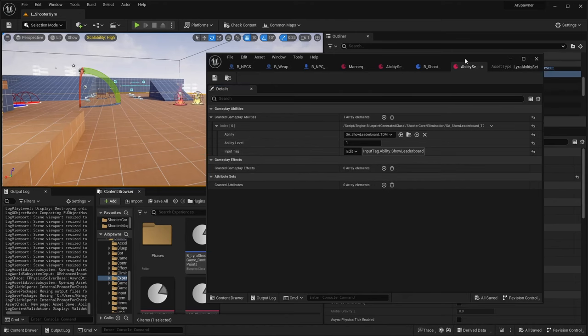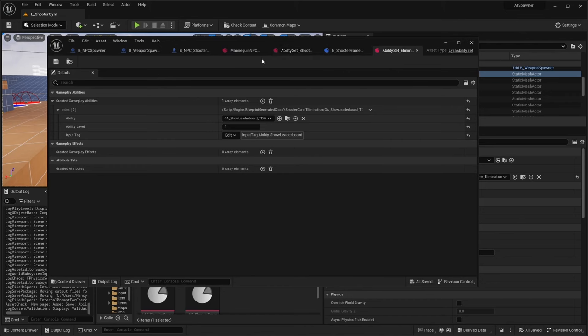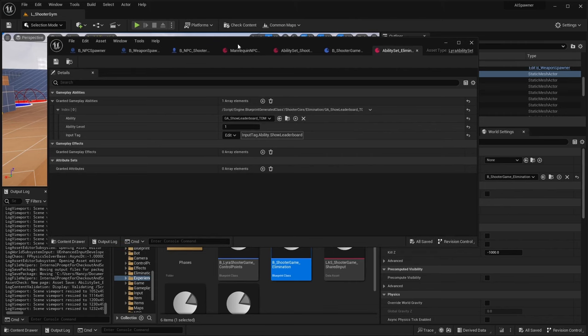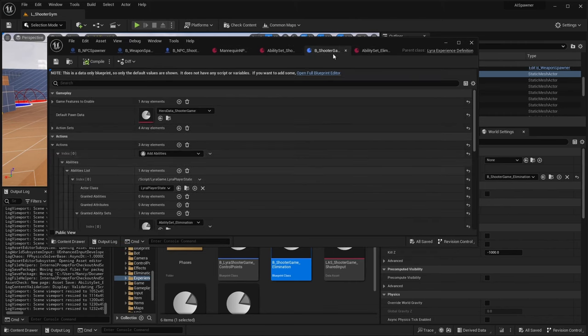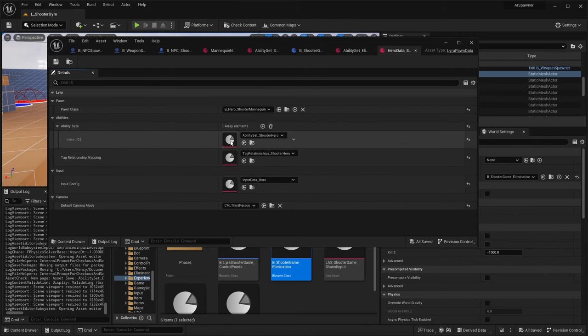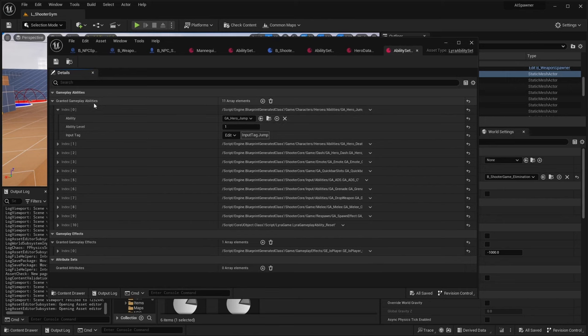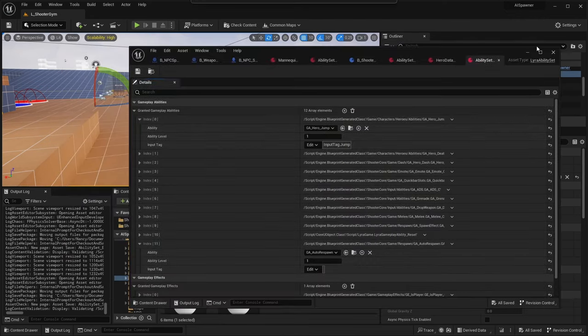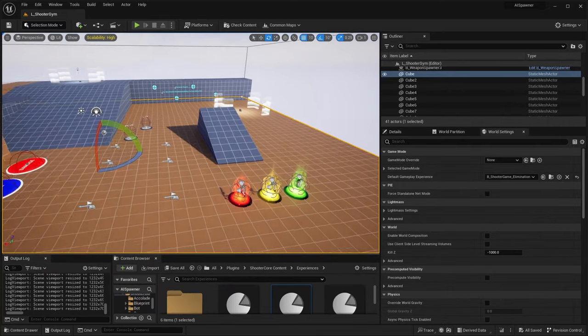We need to make sure we add auto respawn to our hero ability set instead. Go back to our experience and check out what the hero shooter mannequin has - their ability set. We'll add the auto respawn ability to that. This will affect the control point and any other game experience using the shooter hero ability set, so there might be better solutions, but for now I'll just add the auto respawn here. Now hopefully only our heroes have the auto respawn ability.